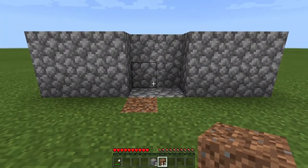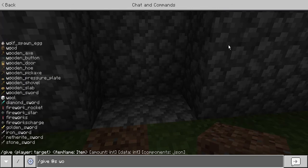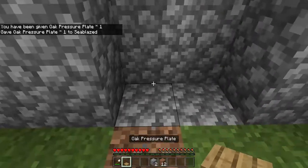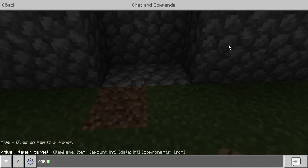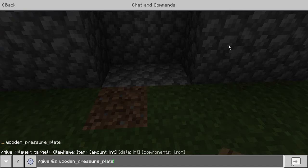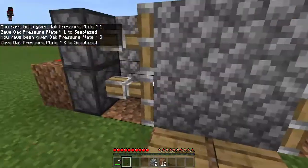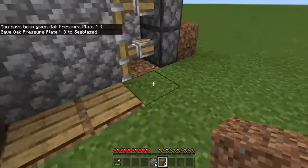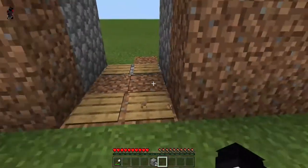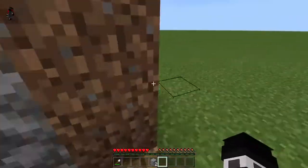With the pressure plate you'll be able to activate the door — it can be whatever pressure plate you want, but I recommend stone or oak. Put them right next to where your door is gonna be. Whenever you step on them they'll open. This is great for secret hideouts or builds that need a hidden door.